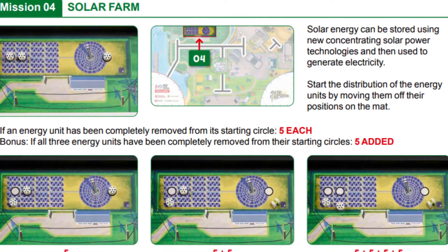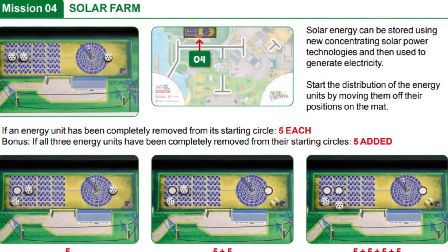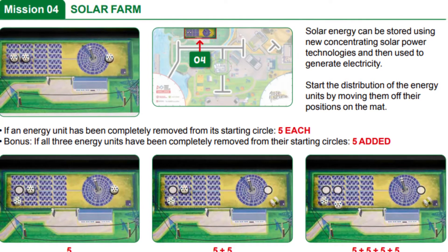In this video, we are showing you two solutions for solving Mission 4 called Solar Farm for this year's FLL Super-Powered Robot Game — one with the Spike Prime and one with the EV3.